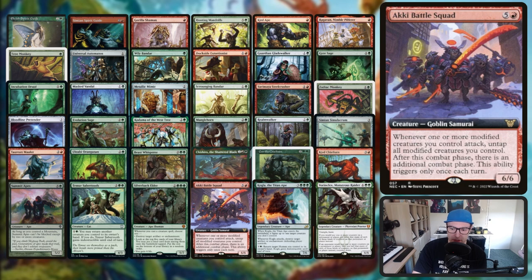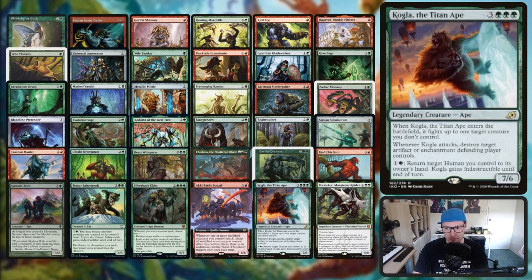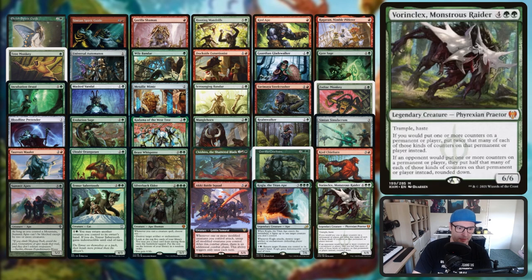The Akki Battle Squad - modified creatures let you untap all creatures and then you have an additional combat phase, though it only does it once. Kogla is just a really strong ape. And then of course Vorinclex which is the biggest boy for our +1/+1 counters.